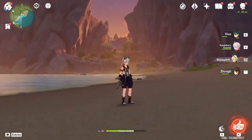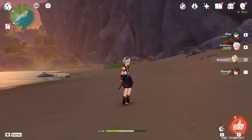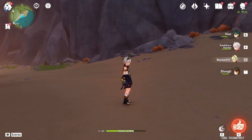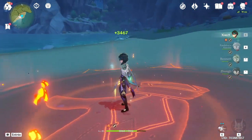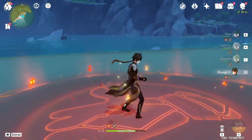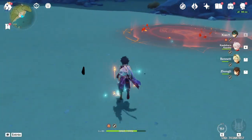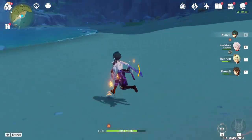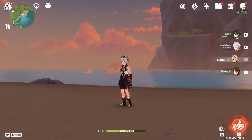First, Bennett's role: he's just a straight-up support for your team — not really a sub-DPS or anything like that. You pop his elemental burst, stay inside it, and it heals you, gives you an attack bonus, and cleanses you. Most importantly, that attack bonus is what makes Bennett a very good character. His elemental skill is simple — just tap it to collect particles. His auto attacks are very bad; you don't want to use them at all.